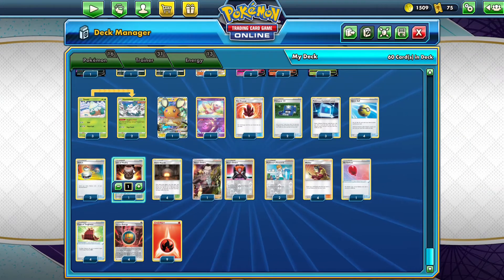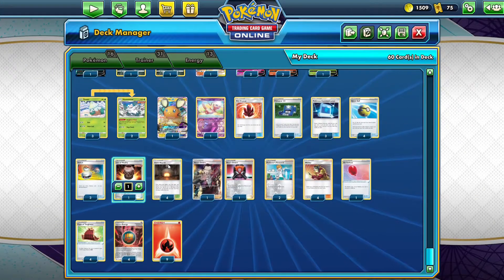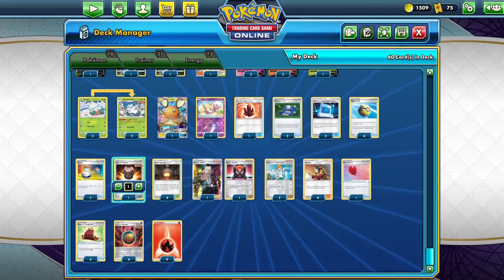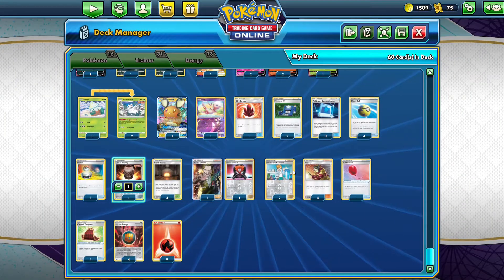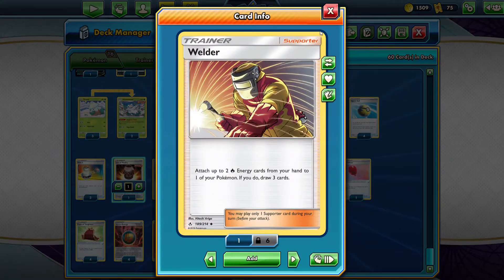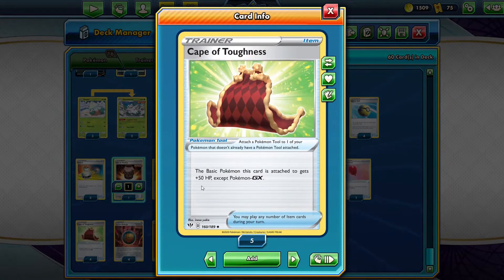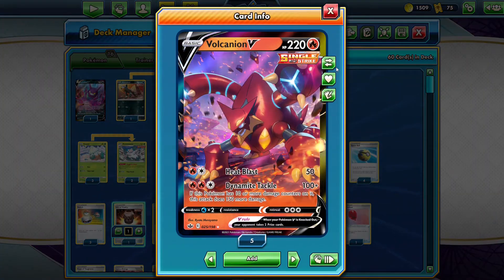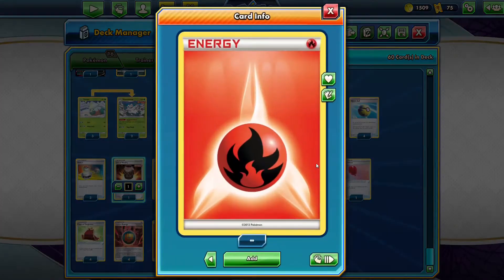I'm playing one Urn of Vitality because we only need Fire Energy — Single Strike Energy is not our main focus. I'm playing four Giant Hearth, which will also rotate out, so this is the deck I wanted to create before rotation. I'm playing two Boss's Orders and two Professor's Research. I'm playing four Welder because I'll be able to Welder energy onto either my Reshizard or my Volcanion V. I'm playing one Air Balloon, four Cape of Toughness, which gives this basic Pokémon 50 plus HP, and four Single Strike Energy plus nine Fire Energy.